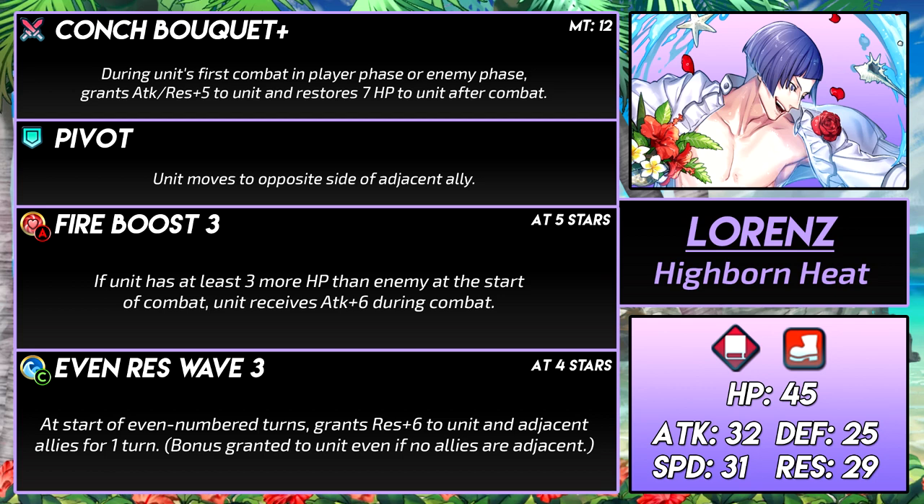Sadly, the plus 5 attack and res and the 7 HP heal is only for the first combat of player or enemy phase, so Lorenz should really only be fighting once per phase — that is very limiting. He can still enter combat, but he won't get the buff and he won't get the extra healing. That would be very bad if he's injured and then in the next combat doesn't have enough HP to get the Fire Boost buff. Boost skills in general are not that good — sure, they give an invisible buff which can't be panicked like Even Res Wave, but they're dependent on HP, and if you don't have good defenses or speed, then your HP can drop like an anvil in Minecraft.